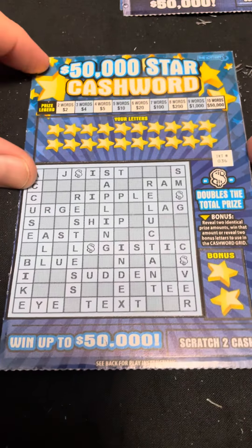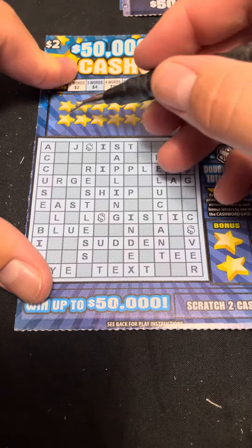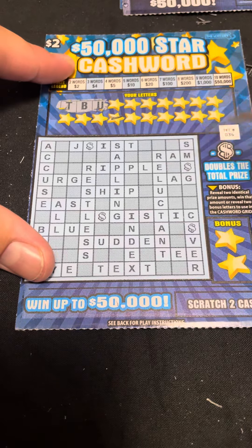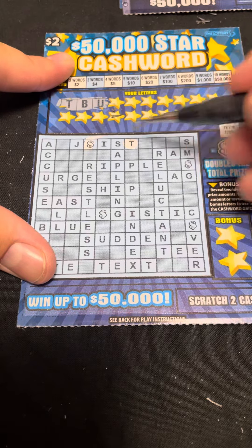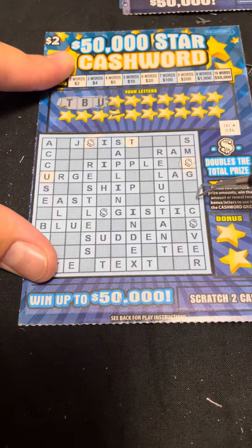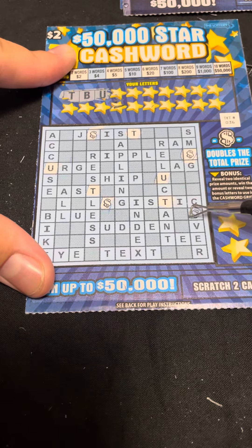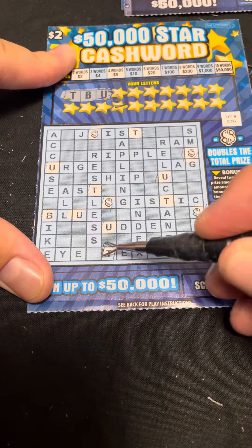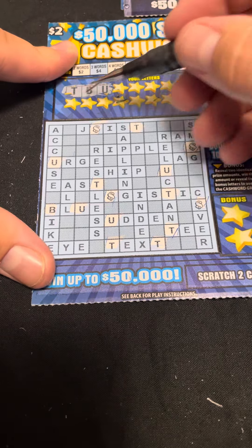The last one is the two dollar Cash Word. Let's see if we can get a win. You basically scratch off all your letters and try to spell as many words as you can — the more words you get, the more money you get. We got T, B, and U — we got a U. I think that's it for the T's, B's and U's.